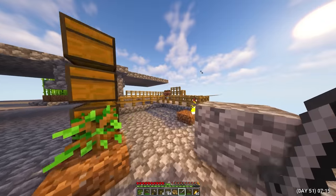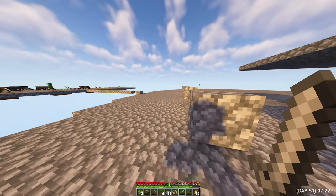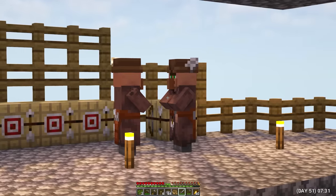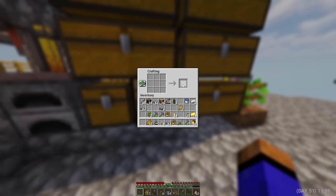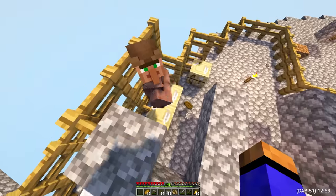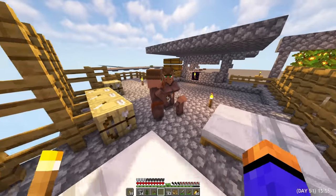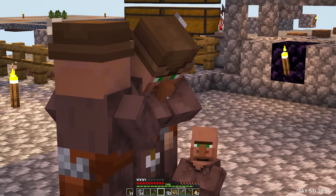Day 51. It's time to solve the problem with the residents. I looked at several tutorials on their reproduction and it turned out that food should be given to each inhabitant and not to some separately. For reproduction, one inhabitant needs 15 bread. So I started harvesting wheat to craft it. I crafted bread and this amount should definitely be enough. Now I need to separate them so that every resident can definitely get food. Now I know for sure that each of them has food and it remains only to wait. And after a few minutes, they began a romantic relationship.